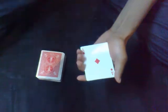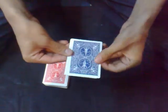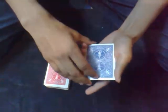Now for this trick I have taken all the blue aces: ace of diamonds which is a blue ace in the bottom, ace of clubs which is a blue ace, ace of hearts which is a blue ace, and the last is the ace of spades, which is also a blue ace. So let me show you my four cards.